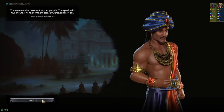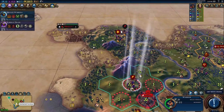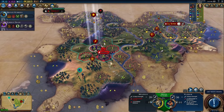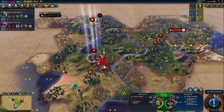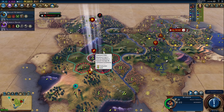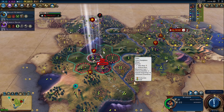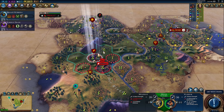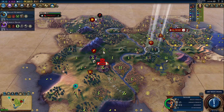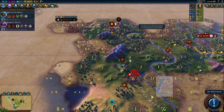Pre-building armies in domination games isn't a bad idea — it just doesn't apply to swordsmen. You should 100% be pre-building slingers to upgrade to archers, catapults to upgrade into trebuchets for siege, horsemen for coursers as light cavalry, and last but not least you better be pre-building chariots to upgrade into knights.